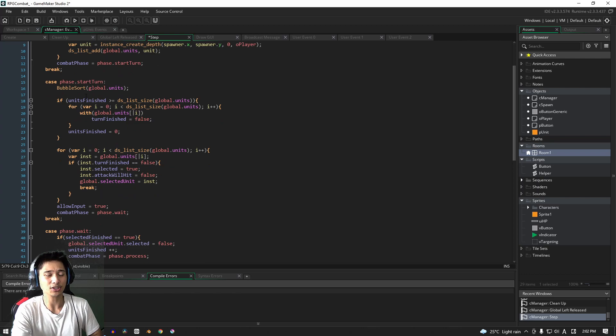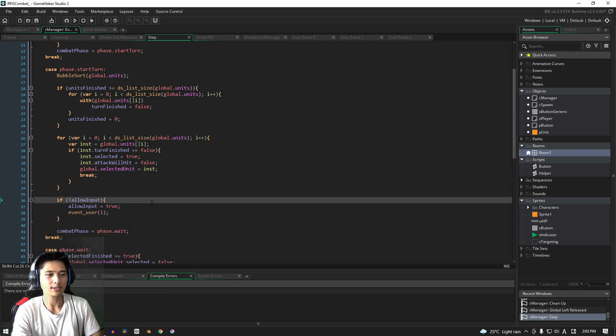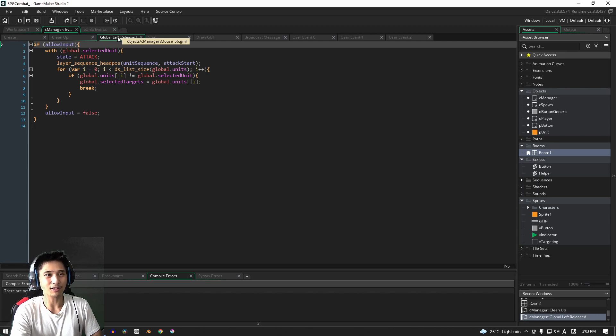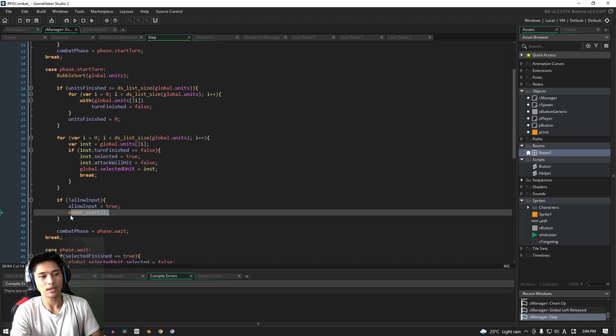We're not done with the step event yet — we need to go down into start turn, and in the allow input section we're going to call one of our user events. We'll check if `allow_input` is false, and if it is we make it true and then run `event_user(1)`. That event is currently empty — we might be running a little short on time so I'll explain these events in the next video. Event user 1 will turn on and off the base UI layer — just as a preview for the next video.